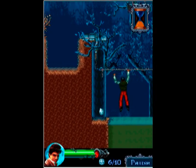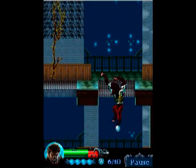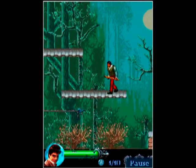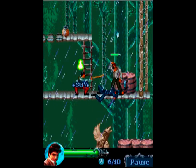Throughout the game in each level you have to collect 10 medallions, like the one Lawrence finds in his brother's belongings. There are various enemies that you will have to fight in the game: bats, dogs, Scotland Yard policemen, and Francis' mercenary.